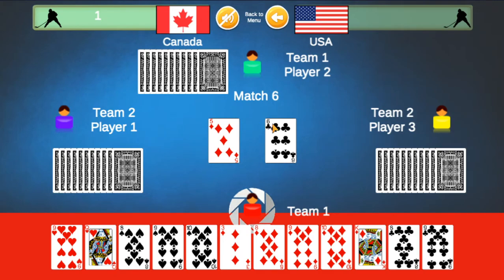If you don't have a matching card, you can play any card. But if you can match the card in the middle, you play that card because you can score a goal. Each card matched in the middle counts as one goal.